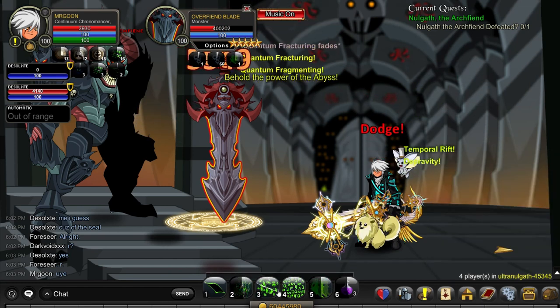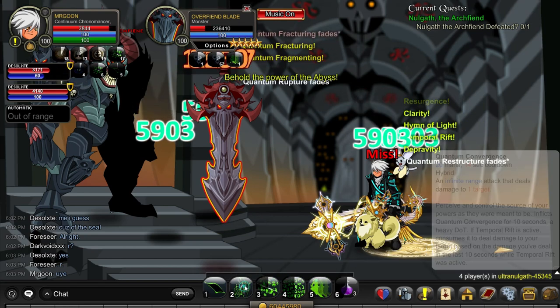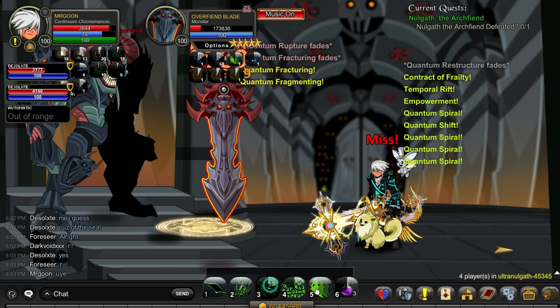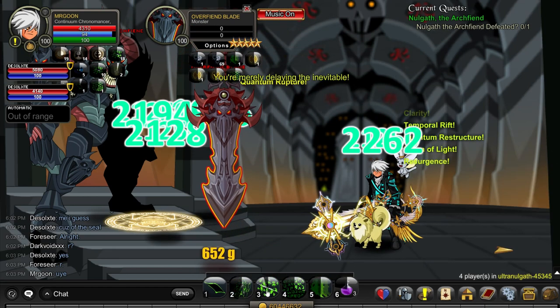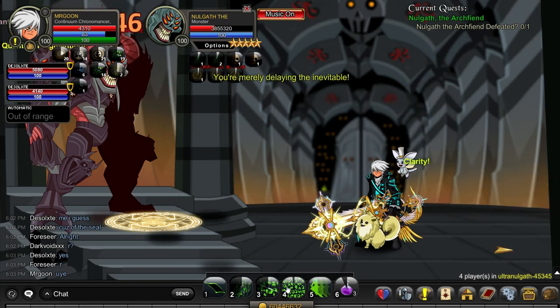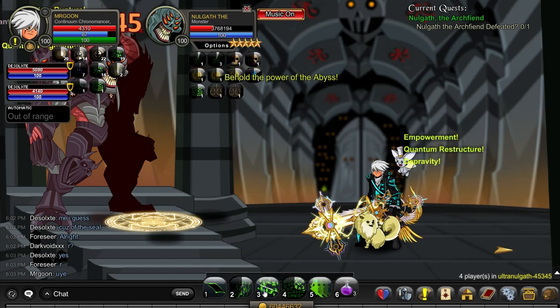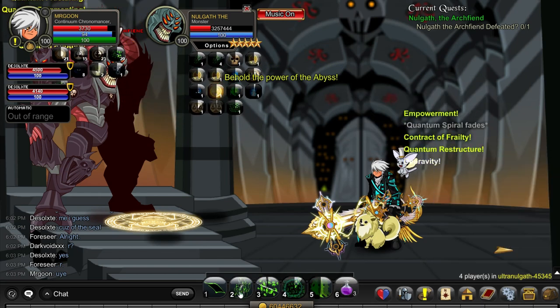You will also notice I'm using some Honor Potions. That's just because it increases your damage, and mana is really not an issue during this fight due to your support classes. So it made sense to run that for the extra DPS, just to make sure I can get that Sword down slightly quicker and do a bit more damage to Nulgath. We're well beyond the halfway point now — as you can see, Nulgath's health is coming down nicely. The Sword's down again, so I've gone back to focusing on him.